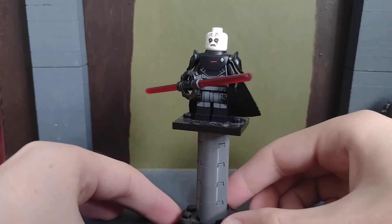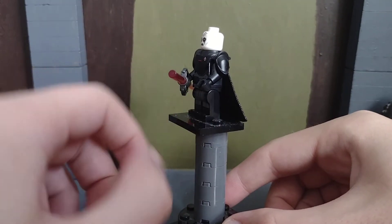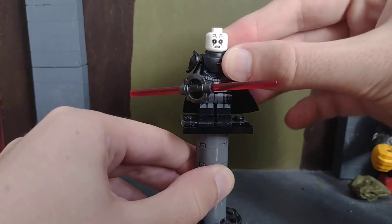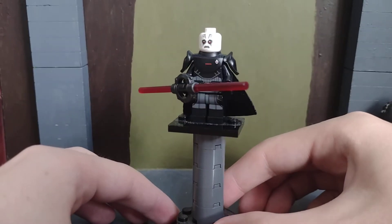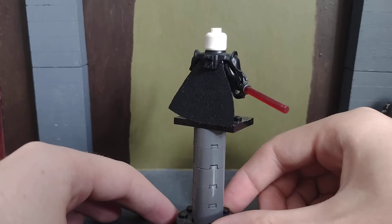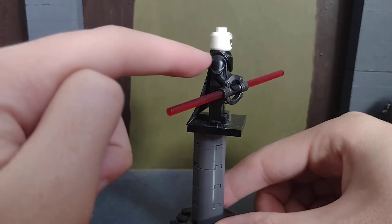I'll start off with the Grand Inquisitor. I really like this figure — it's really cool. I've forgotten what the ship set is called, but this is the only set you can get the Grand Inquisitor in. He also came in another set, which I'll get into in a minute. I was surprised they didn't put the Imperial insignia on the back of him.